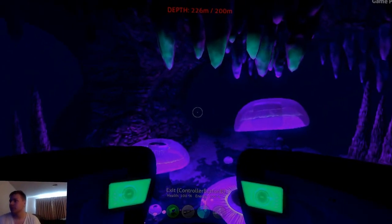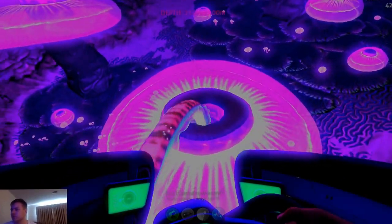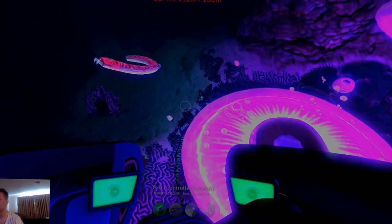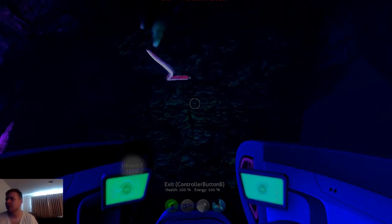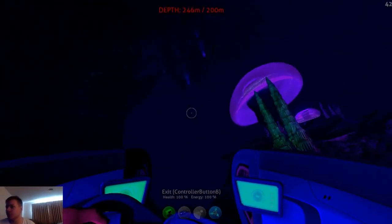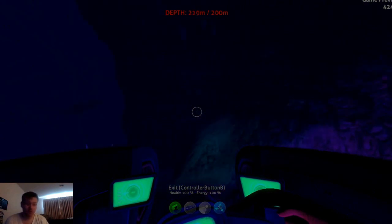This is the sonar grid thing — it looks around and scans the area for you. And the electrical pulse — let's try it. There we go — where'd he go? I don't think it affects the crab snake the same way it affects other creatures because he's electric-looking. Oh, that's cool though.